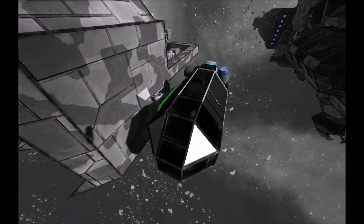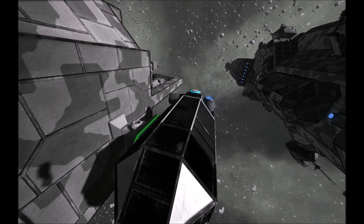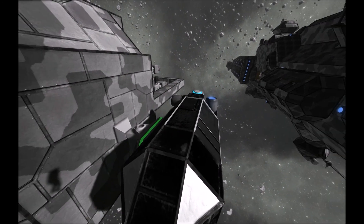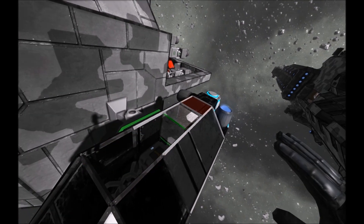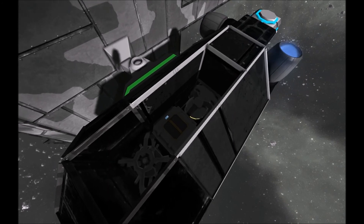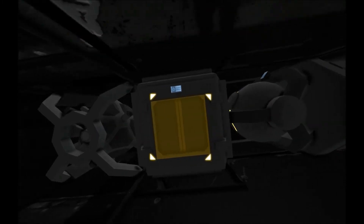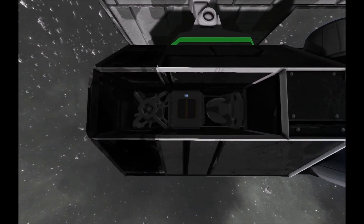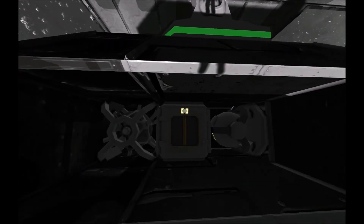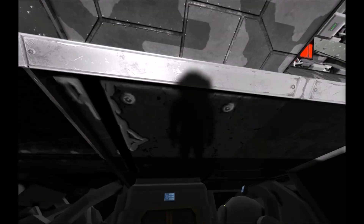I also decided to reduce the warhead load a little and try to saturate the target with many torpedoes so at least one goes through. I simplified the design by adding a single cargo container and a single warhead instead of two, also trying to make it a bit faster so it can reach terminal velocity in a shorter distance. It contains the same amount of explosives as half of Clay's torpedo.